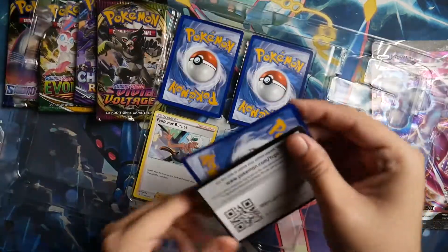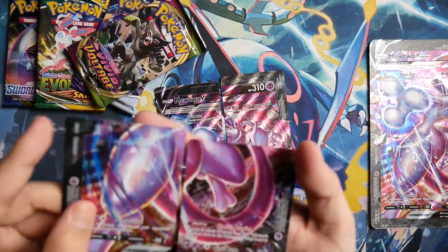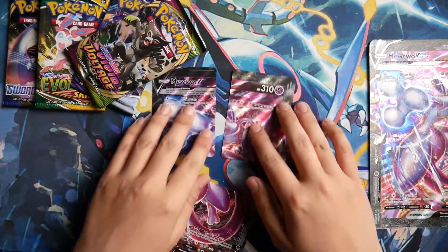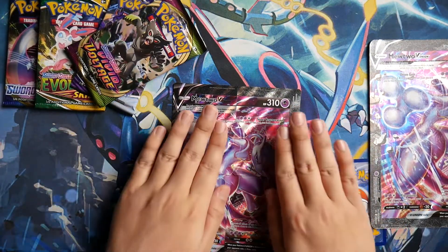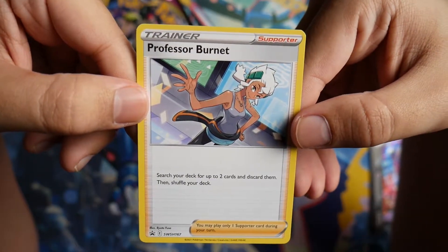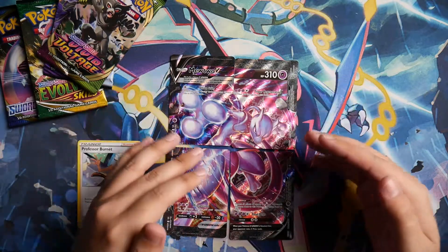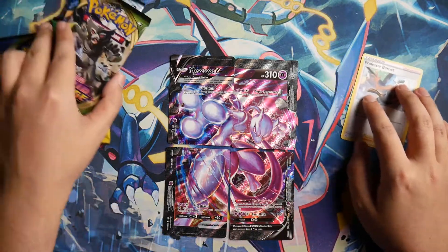Let's try to get these promos out — this can be kind of annoying. So there's the code card for the box and here are the four V Union cards. Here's the bottom half — it's so weird just seeing a card with just Mewtwo's thigh on it. And then this one is just his hand. But if you have all four of them they look like a full Mewtwo. And here's the promo you get: Professor Burnett. She lets you search your deck for up to two cards and discard them, then shuffle your deck. I don't actually play the TCG, so from a collector's point of view this would look really nice in a binder, but whether it's actually good to play I have no idea.